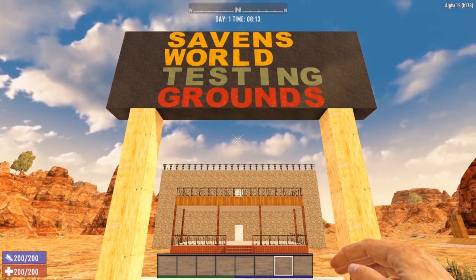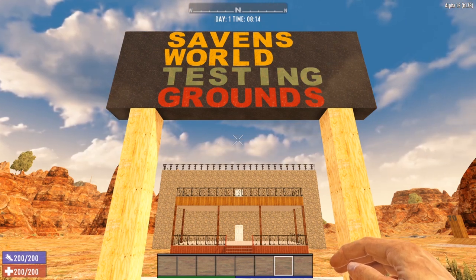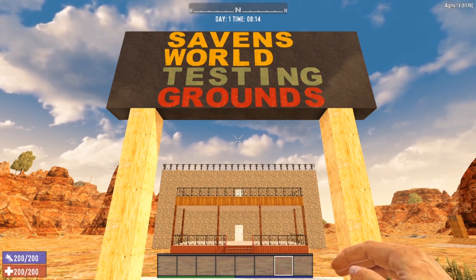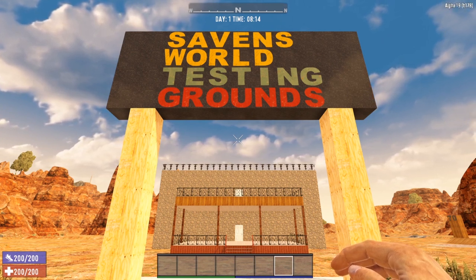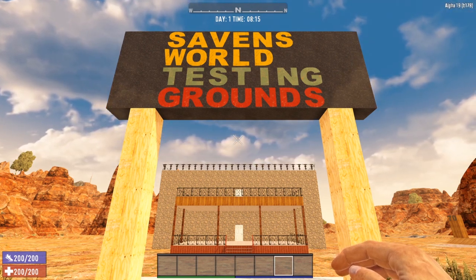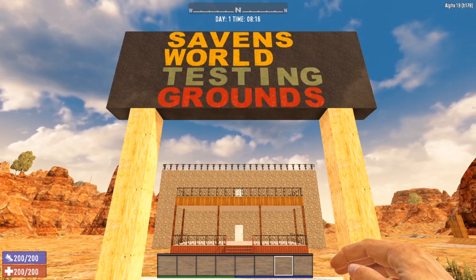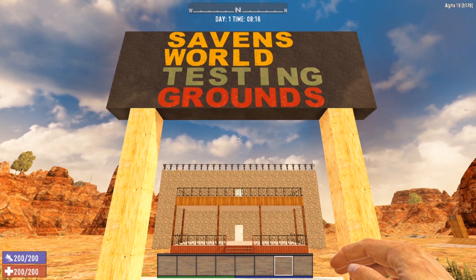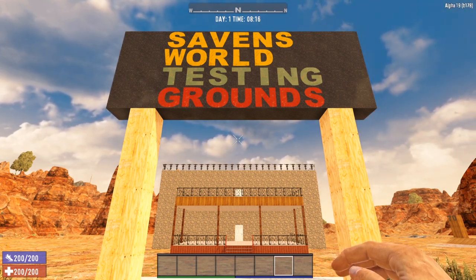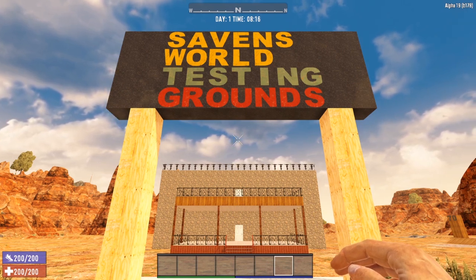Today we are discussing all things food. In the recent Alpha 19 update, the Fun Pimps have added quite a lot of food recipes to Seven Days to Die. We are going to go through each one of these recipes, the perk needed to unlock them, exactly what they will give you in terms of food, health, and bonuses, and what it will take to actually cook these recipes. So let's head inside and get to it.